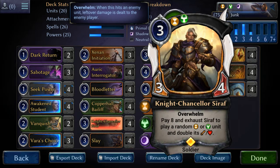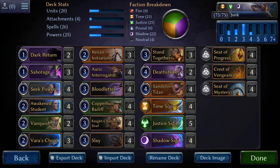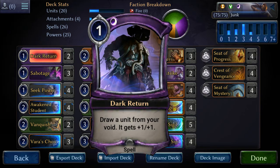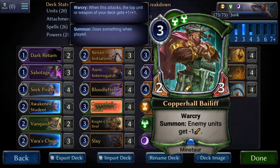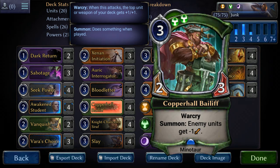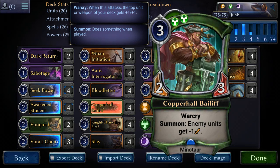You can give Xenan Initiation to Seraph, even though sometimes that's a double-edged sword because you put her into Vanquish range, which is kind of bad. That card ties really well with the Interrogator. Another card that ties really well with the Interrogator is Dark Return — you can give him +1/+1 and draw an extra card at the end of every turn. Dark Return is just a good card to have in general, because with the Baelith you can bring it back, play it again, and then drop their units down another attack, which is devastating.